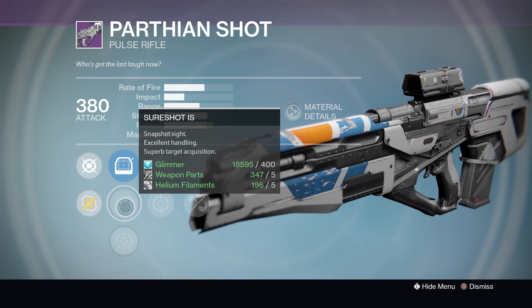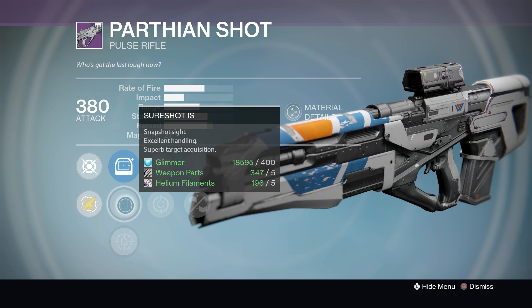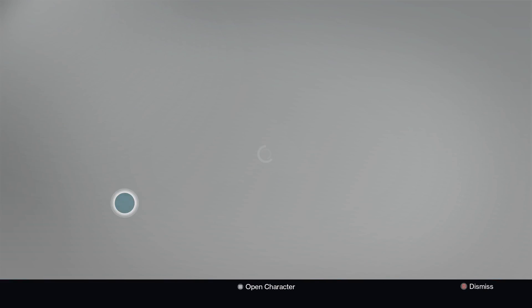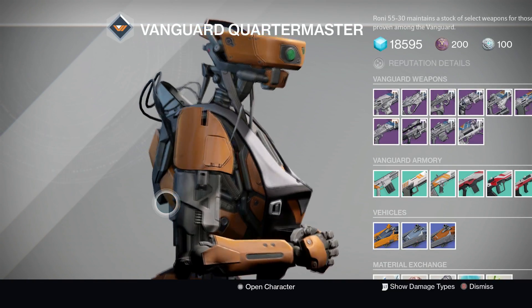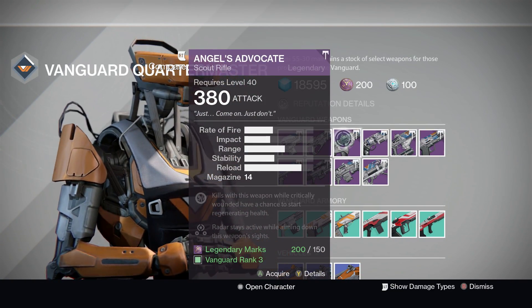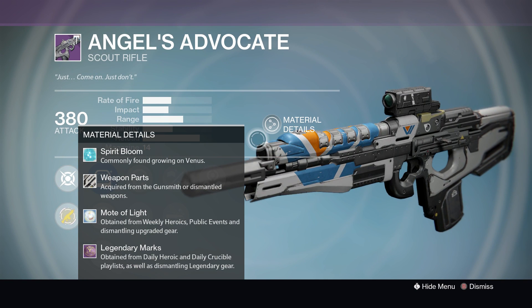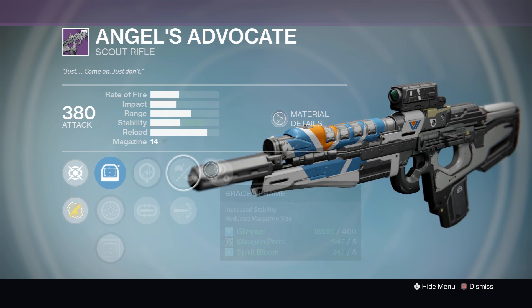It has the best target acquisition, best handling, and it increases your snapshot — well, it aims quicker. Next on the list, it's not the best, but there's a scout rifle that I consider a half-decent PVE option.